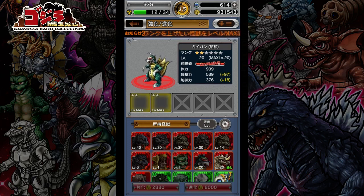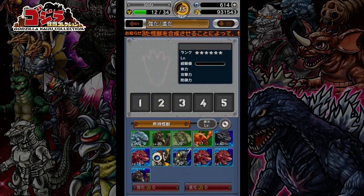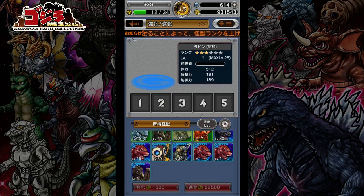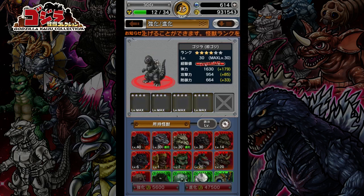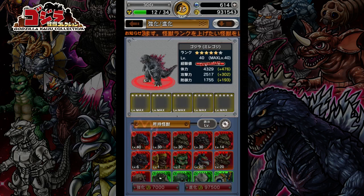A two-star monster maxes at level 20. One-star monsters max at 15. Three-star maxes at 25. Four-star maxes at 30. Five-star maxes at 40. And six-star maxes at 50, but you can't go any further than six stars.